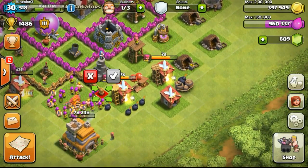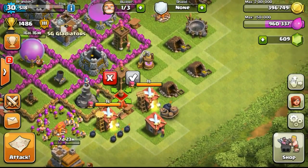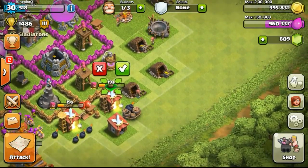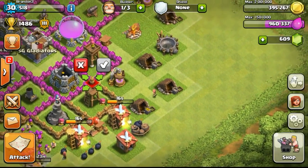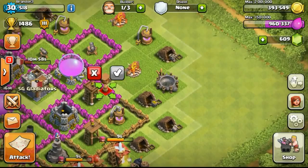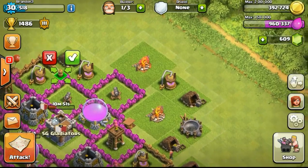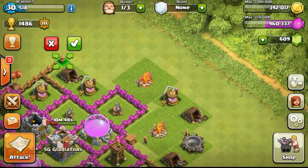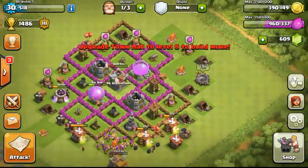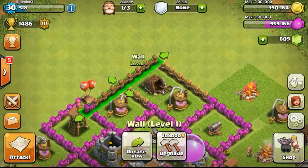Once I get to Town Hall 8 I'll be able to get an extra 50 walls, totaling 225 walls. I'll be able to do some interesting designs for you guys - hopefully using my old farming base design again. It worked really well for me in Town Hall 9 and 10 last time - people could usually only get like 1 storage max and couldn't get the other 3 storages. It definitely helped with farming, and putting my Town Hall outside means people just take the Town Hall and don't go for my resources.